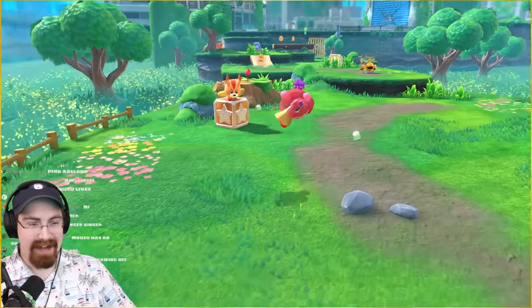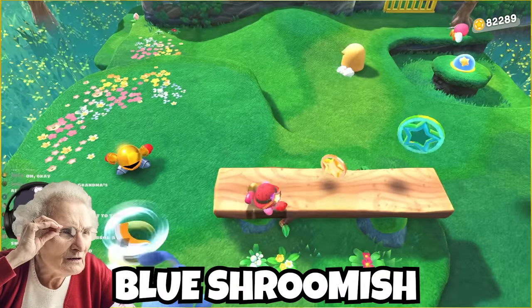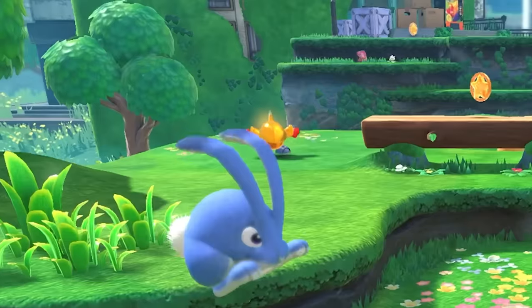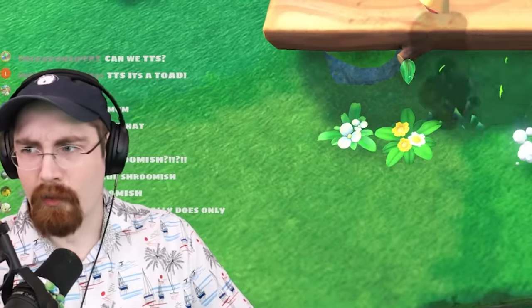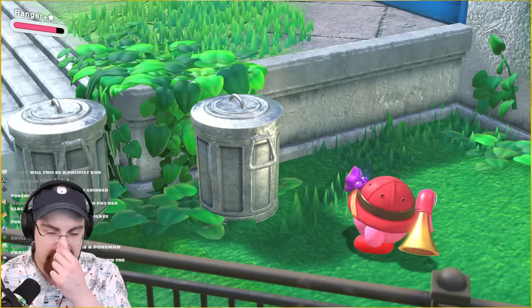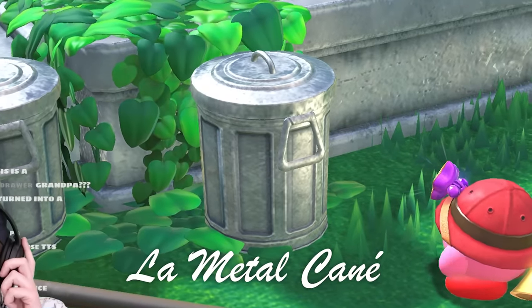But I can only kill things that Grandma correctly identifies. Grandma, what the hell is that thing? I think this is a blue shroomish. A blue shroomish. I'm sorry, Grandma. One more time. I think this is a blue bell sprout. A blue bell sprout. How do you know Pokemon so well? Before I gave you fictional animals, what is this thing? I think this is a plastic bucket. A metal canet — it's like metal can, but French.